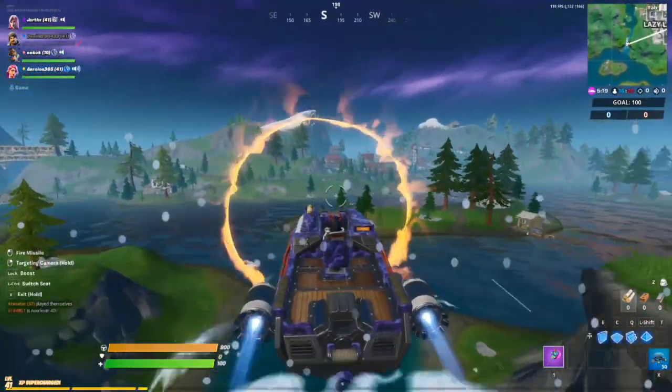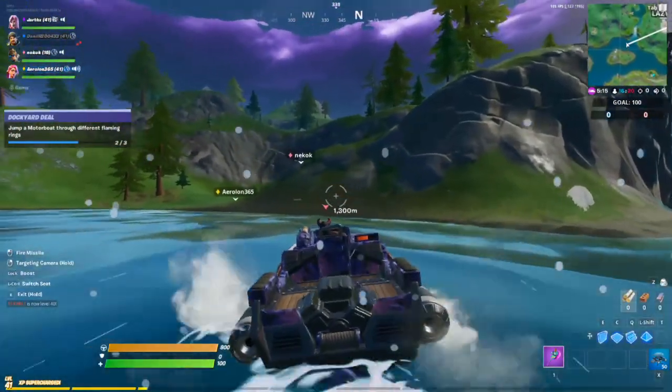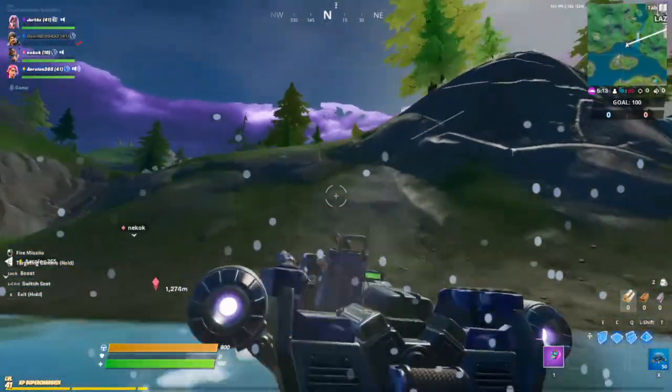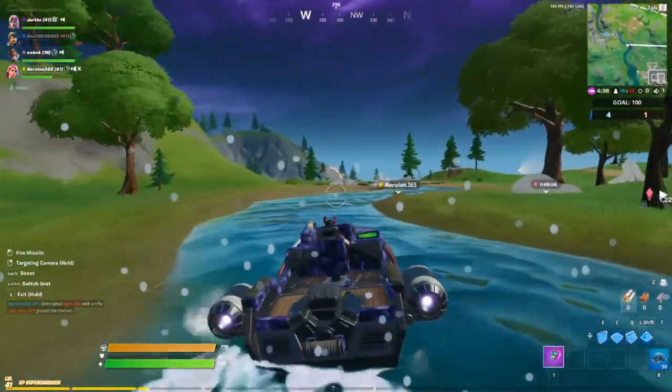So, just jump through the hoop here. Now I'm going to pivot 180 and go back up to do the other one that's by Lazy Lake. Super easy. Turn past Lazy Lake now, in the eco base.